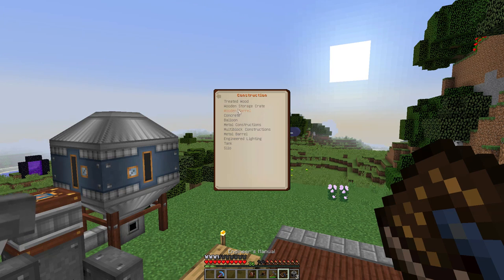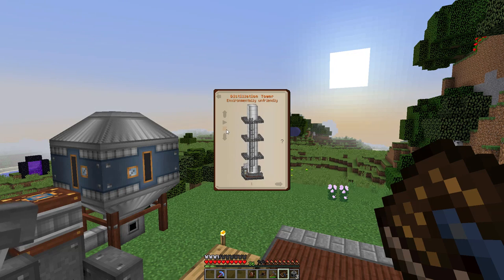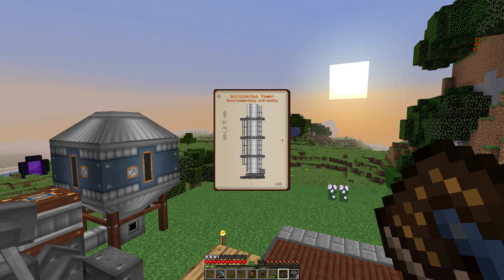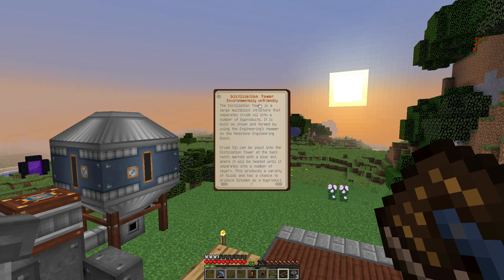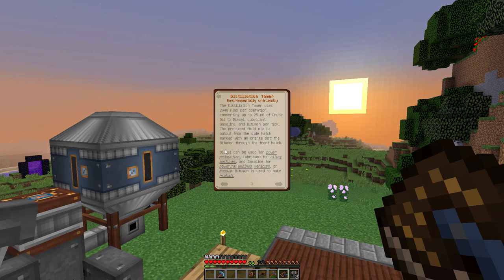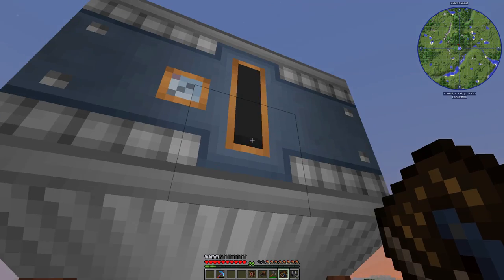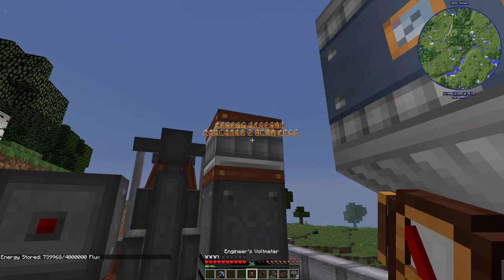The next episode we're going to be working on making the distillation tower, which also looks absolutely phenomenal. Look at how much steel it requires though - a ton of steel scaffolding and a ton of iron sheet metal. This thing is monstrous. So we're going to be building this environmentally unfriendly thing. This is what's going to net us diesel, lubricant, and gasoline, and also bitumen. It looks like we've now hit the second line in the tank, so we've got a little bit more in there - it is going strong and this is probably almost out of power.